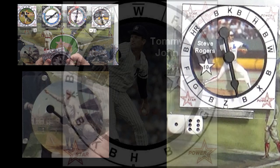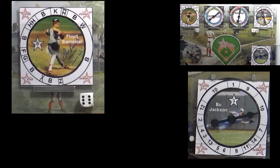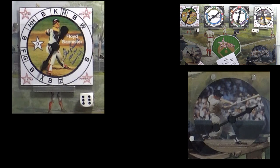Inning over, no score. Remove the base runners, take your cards, set them in your card holder and put it on the side of the game board. Now team number seven comes to bat, and team number six warms up Tommy John in the bullpen. Floyd Bannister is pitching. Bo Jackson is up — Bo is a 0-44. Put him in the spinner and spin Floyd.